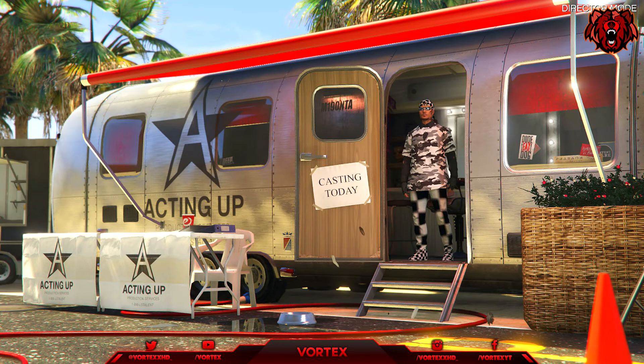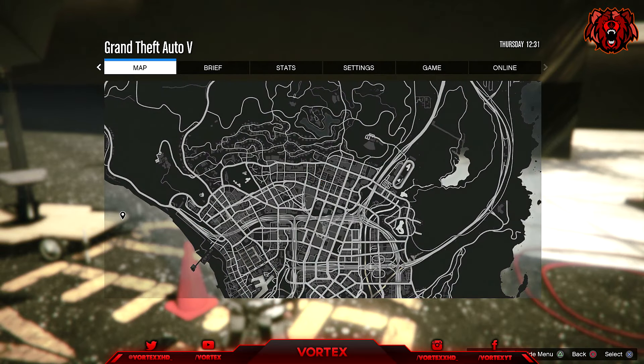Back out of the GTA Online 1 and 2 screen and select Special Characters, then select Jesse. Hold your interaction menu, press up on the D-pad five times and click X, then press up on the D-pad one more time and click X again. As you can see, you're now in a glitched-out Director Mode.